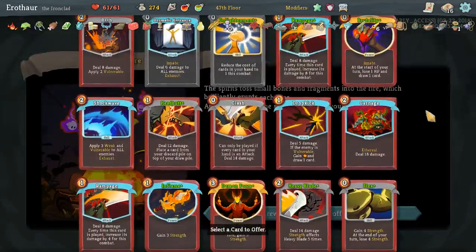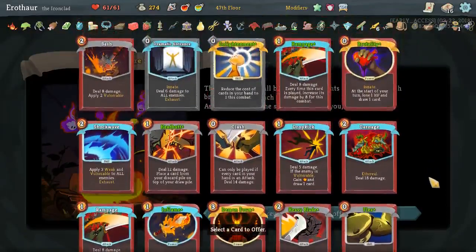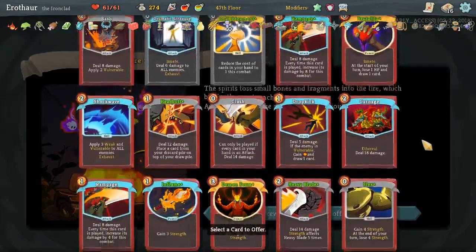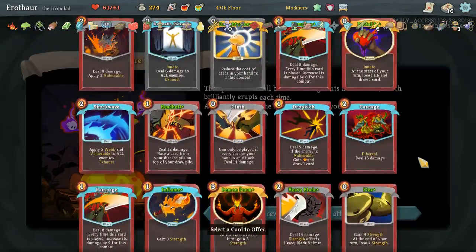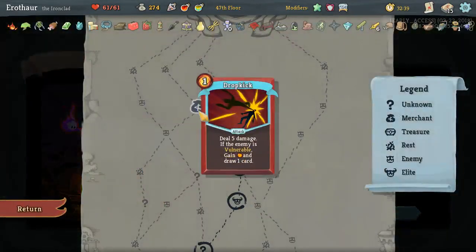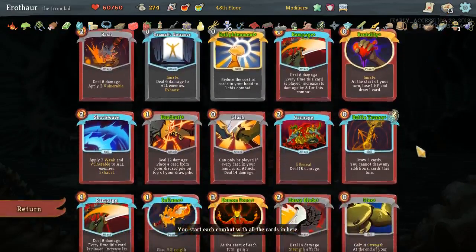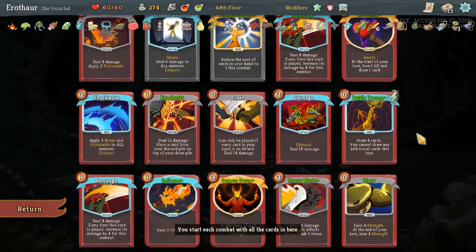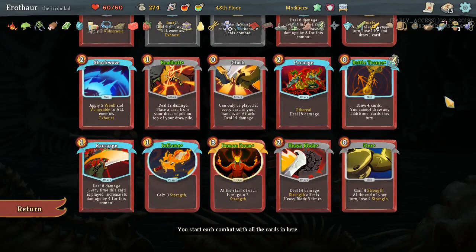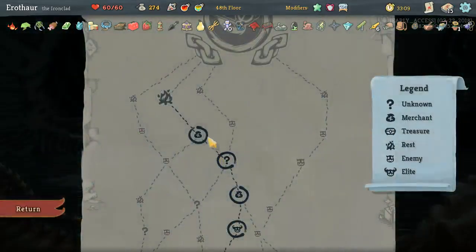Can remove another card. Dramatic Entrance is tempting to drop, or the second non-upgraded Rampage, or Dropkick. Do we buy back the Dropkick? At this point I don't think there's anything else I'm willing to get rid of. Maybe Dramatic Entrance, but it Exhausts first turn anyway for free. We could get rid of Clash — it's just a free card. I don't think we do anything in that shop.